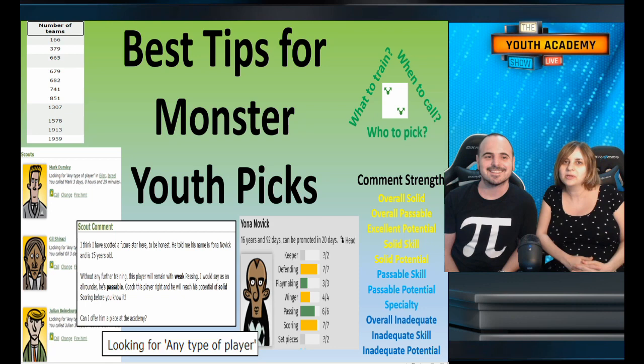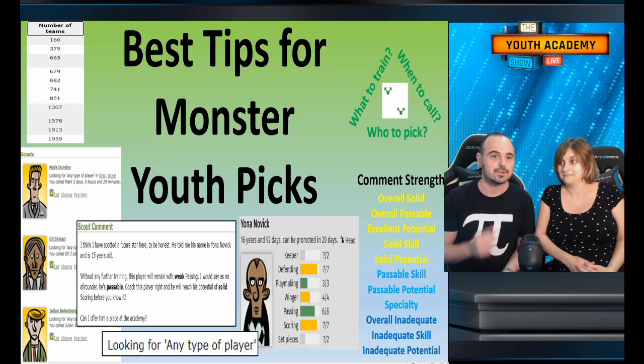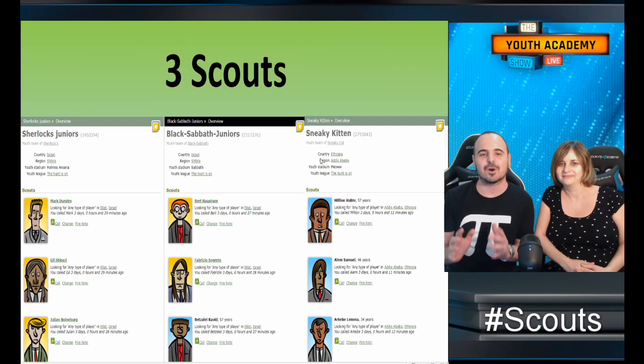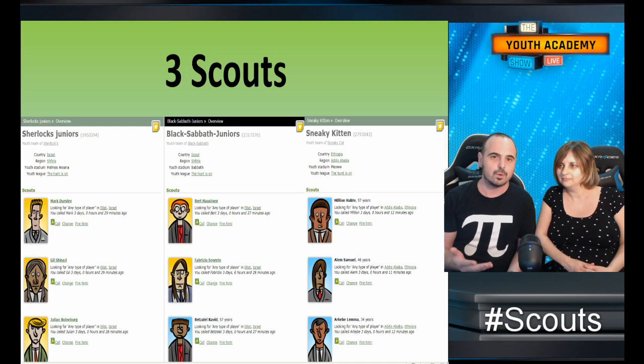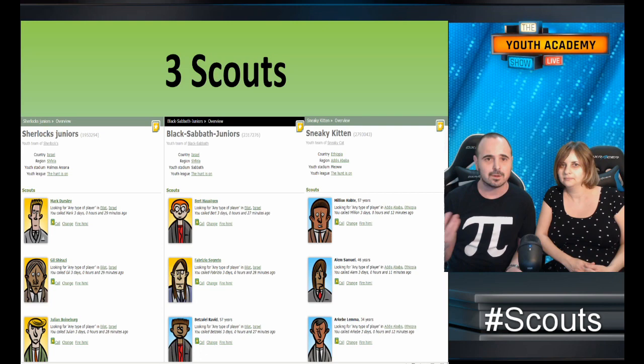You could skip to the end of the video and check our result, but let's start. First of all, you should know that it's best to have three scouts, because if you have three scouts you have more chance to get great players. If your first scout gives you a bad player, just reject it and move to the next one. Use three scouts — it's worth the money.